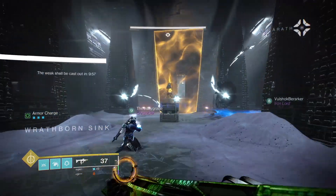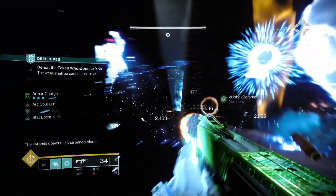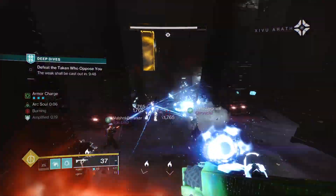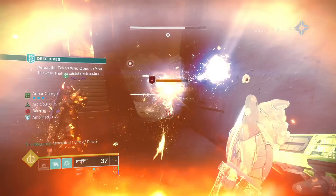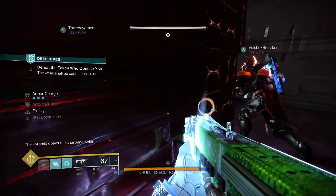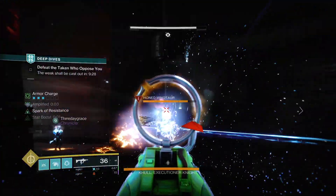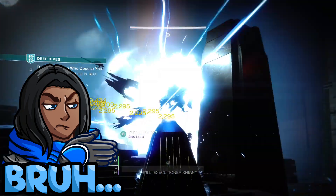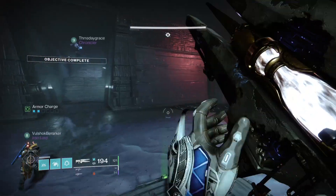Once you shave off that first portion of Cull's health bar, he'll disappear and you'll progress into the next area. There will be some ads to bulldoze through — move as quickly and intentionally as possible. You'll come into a big, wide-open room with the same rinse-and-repeat formula: Minotaurs spawn, take them out, melt Cull. Ain't nothing simple about a timed secret mission in Destiny.